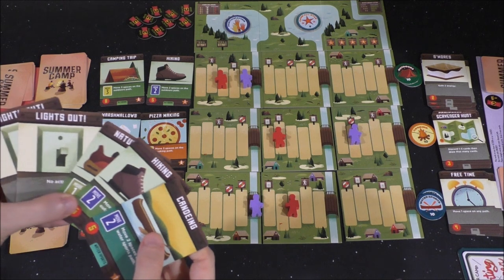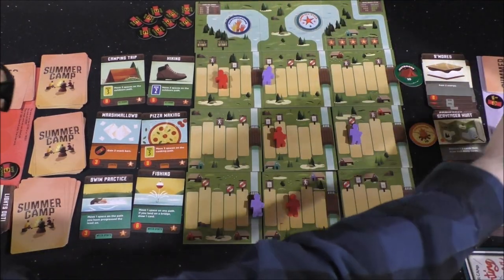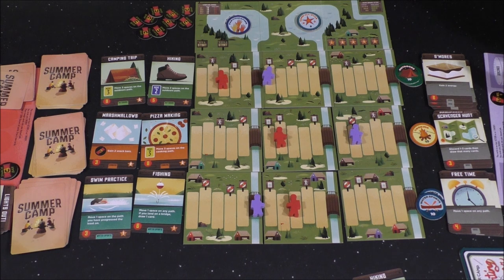I'm going to move two spaces on the outdoor path — that gives you the first token here. So you get that on your board. I draw a card because of that? Yep. I'm going to draw two cards — this one and I have to shuffle this. That's where nature guy isn't doing too well — he tripped over a rock or something. He loves the Bird Watching. He got a little distracted, but he'll make a comeback.